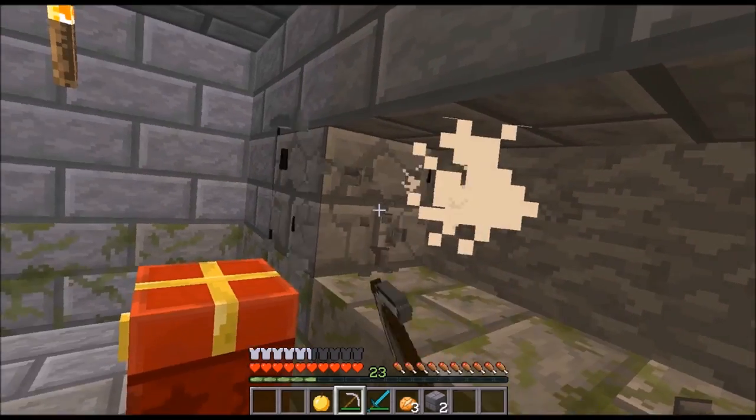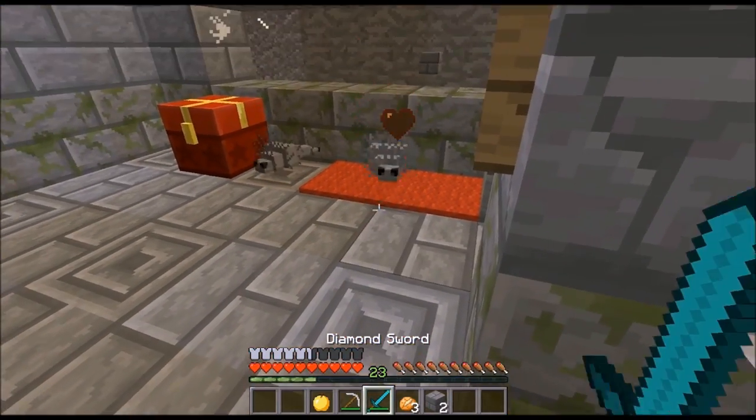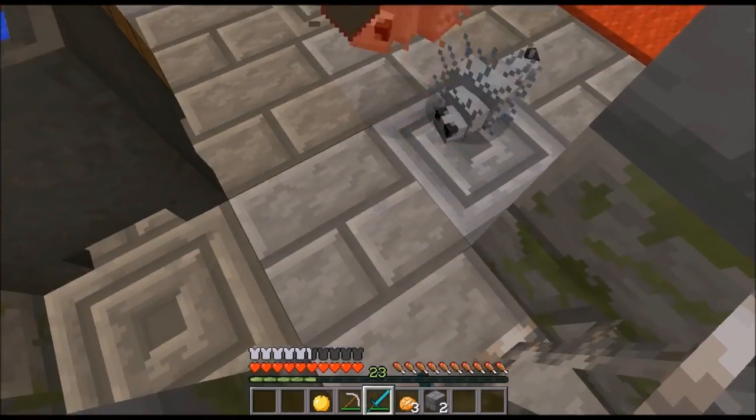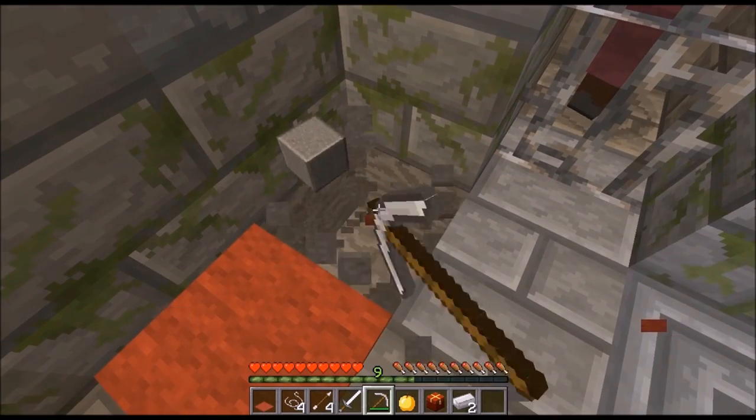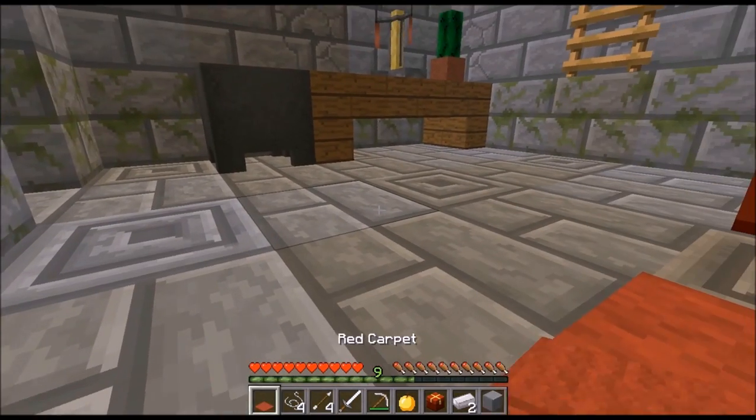Number 8: the walls of an igloo dungeon can contain silverfish, just like strongholds. Number 9: the red carpet in the corner of every igloo dungeon hides a block of polished andesite.